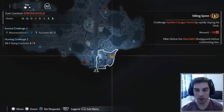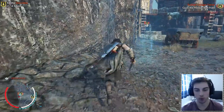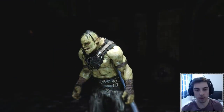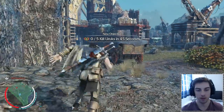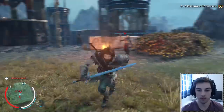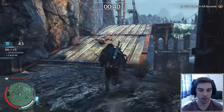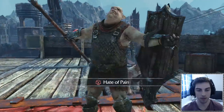Here's the mission to call out the warchief. The hint says defeat the warchief's bodyguards before confronting him. Kill the uruks with lightning speed to draw the warchief's thunder. We need to kill five uruks in 45 seconds — should be fairly doable. Starting off with this guy, headshot that guy, we've got three already. The bow and arrow is so good — oh, that's him, Captain Hate of Pain.